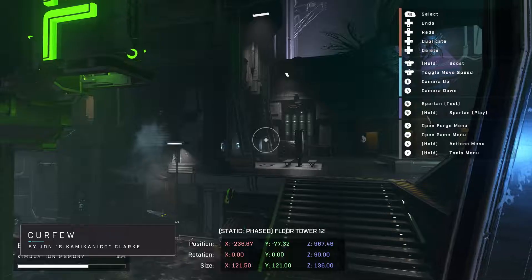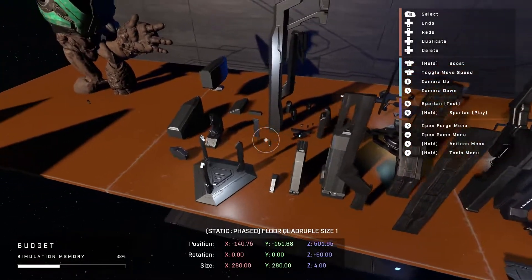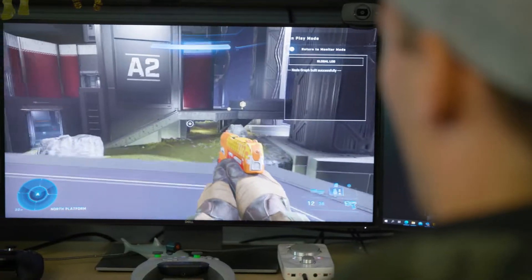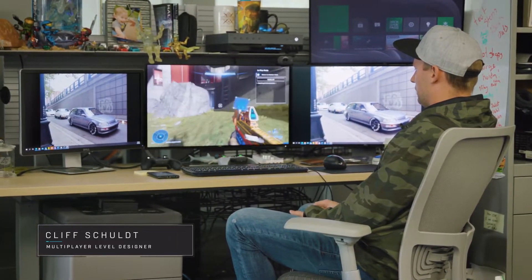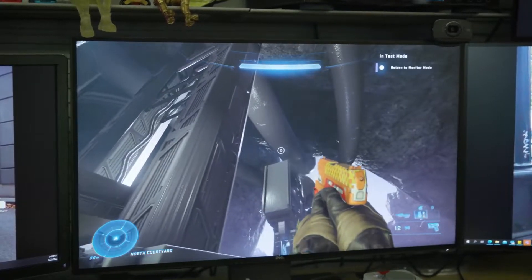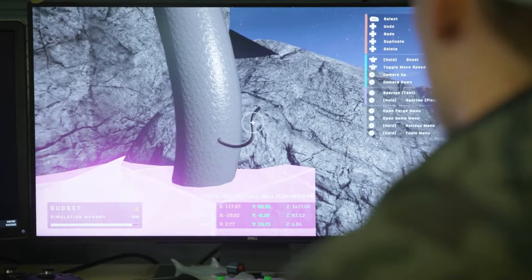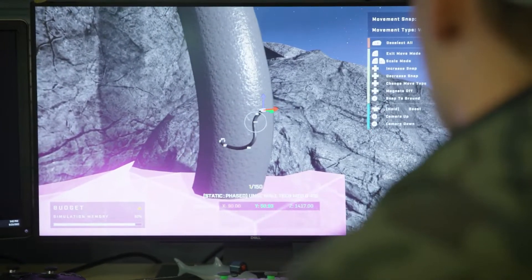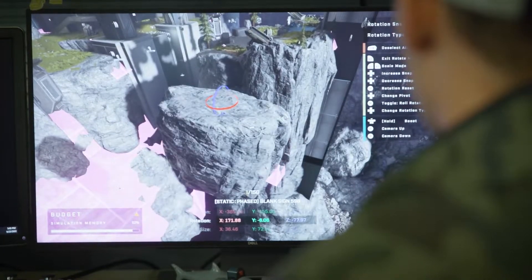In Halo Infinite Forge, we've increased the object count to around 7,000 objects. In Halo 5, for comparison, it was 1,600 objects. As a Forger, I think the feature that's going to surprise a lot of people is the ability to scale objects. For example, what looks like massive pipes running underneath a facility is literally just a small cable or hose that's been scaled up with a different material applied.